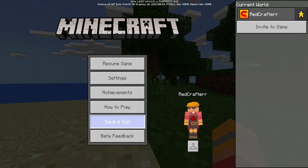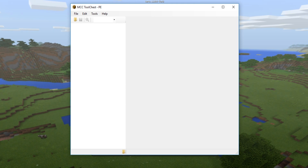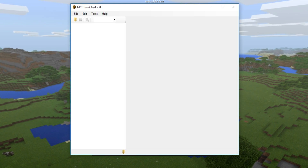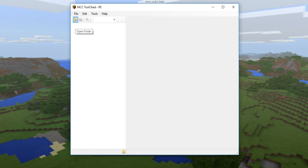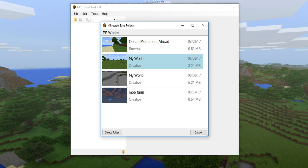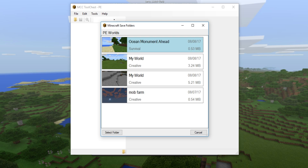You don't need to change any settings. You want to download this tool from the description down below - it is called MCC Tool Chest PE. I'll leave a link in the description. You want to click on the file and open it, or click on the open folder button up here. It will show you the list of maps you have in your Minecraft Pocket Edition world.